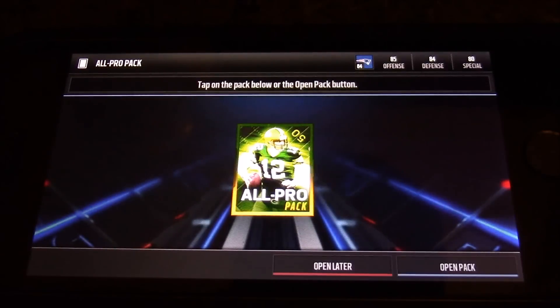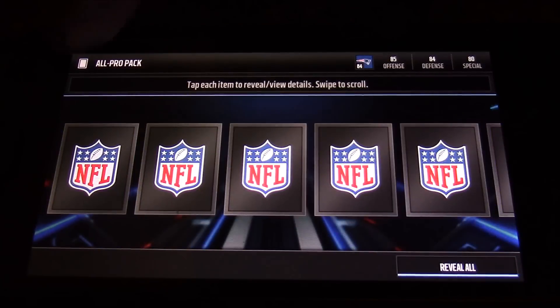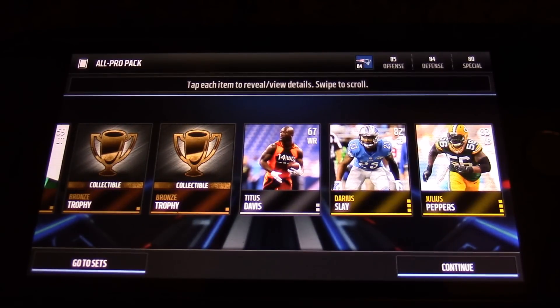Can we pull an elite in one of these packs guys? Let's try to hopefully cross our fingers and get an elite. Let's see what we're gonna get here. No update team once again. Logan Mankins is there and we get three bronze trophies — that's not a bad pull right there.